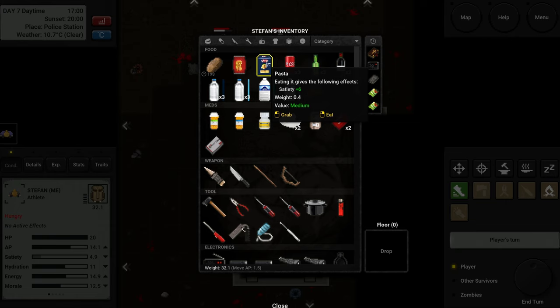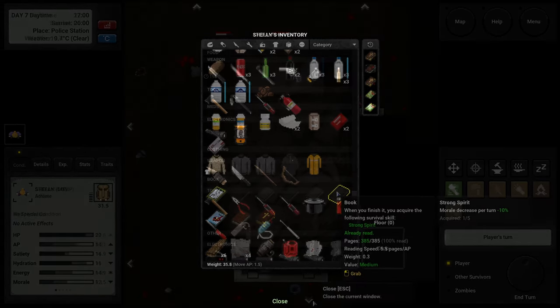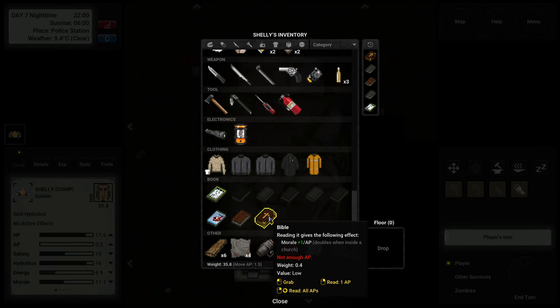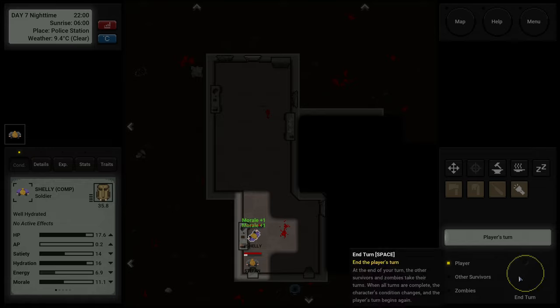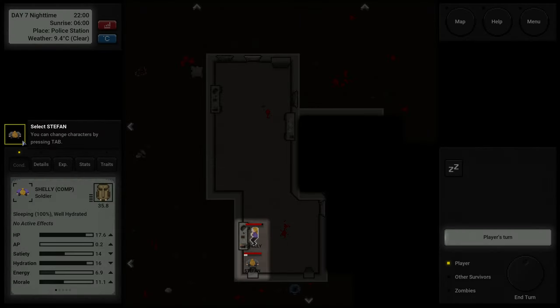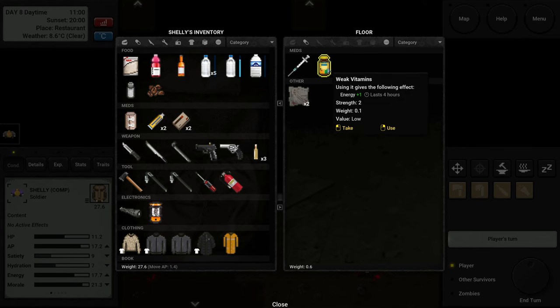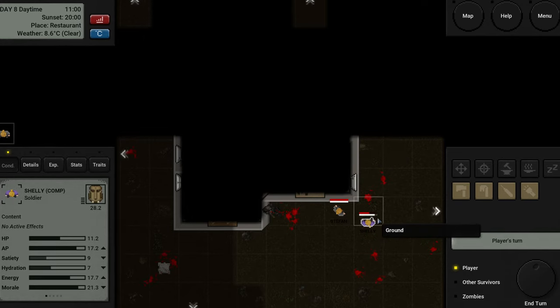Once your AP runs out or you don't want to use anymore, you can end your turn and then it's the zombies' turn. They also move on a grid like you, with a limited number of moves based on their type. When your turn starts again, you gain a new set of AP. The amount you receive each turn depends on various factors: your character's morale, hydration, nutrition, health and fatigue level.